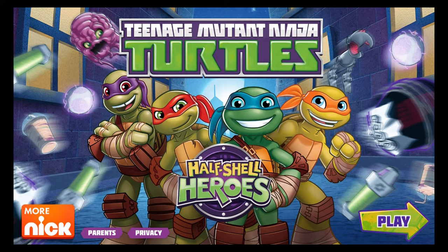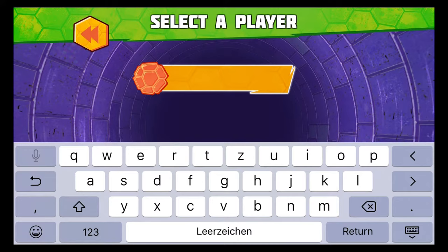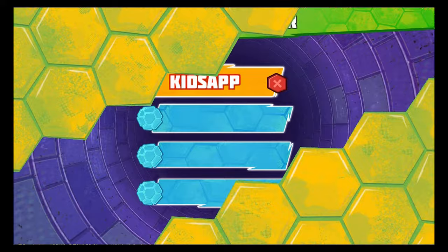Half-Shell Heroes. Just tap play to start. Okay ninjas, let's do this. To get started, tap on a space to enter your name. Use the keyboard to enter your name, then tap the green check mark when you're finished. You've entered your name. Now tap play.